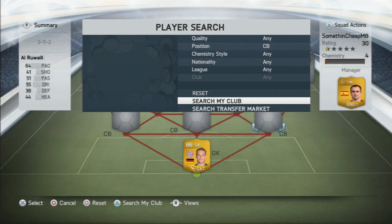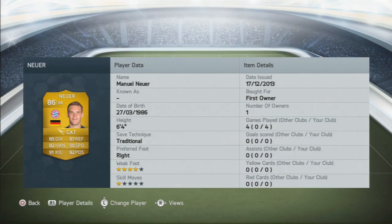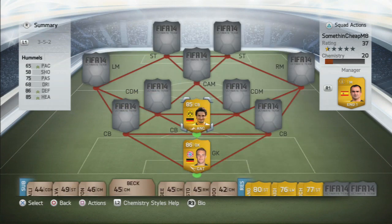Anyway guys, we are gonna get started with this squad. As you can see in goal, we are gonna start off with a goalkeeper which I actually packed today while recording — that is Neuer, who is probably the best goalkeeper in this game. He's as high rated as Casillas and Buffon.